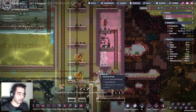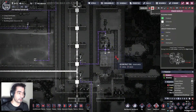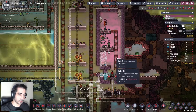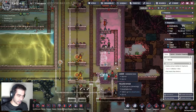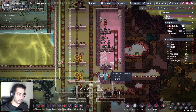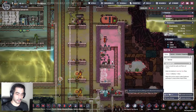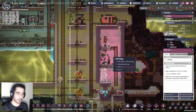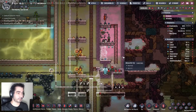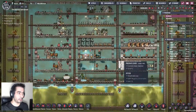Let's grab this and remove this — there you go. Then I can grab this ladder, put it here. I can cancel this, then remove this and this. And that should be okay — or at least I hope so. Now we need more bunk beds — we have ten, six, ten.